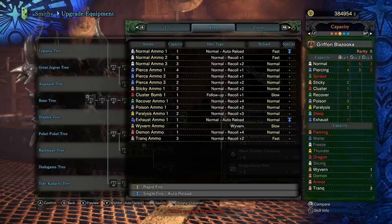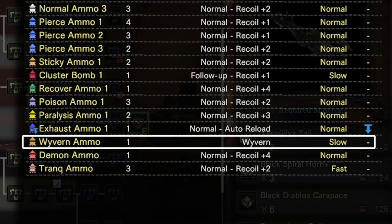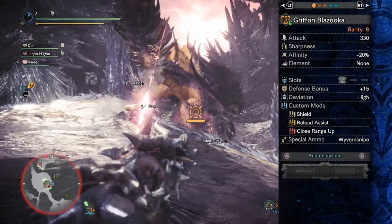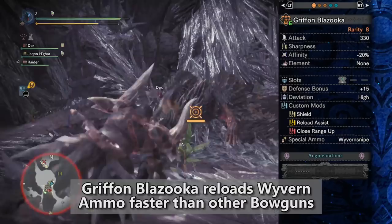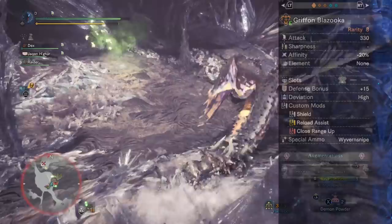The Tarith Assault Horn is going to have the same reload speed on Wyvern Ammo, but just these two heavy bowguns have that fast Wyvern Ammo reload speed. With one Reload Assist mod, that's going to knock the Wyvern Ammo from very slow reload into just slow reload, which is a big improvement. And finally, we're going to be using a close range up mod, because you're going to be getting close to the monster and spamming Wyvern Ammo. That's the point of the Gryphon Blazooka.